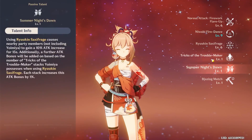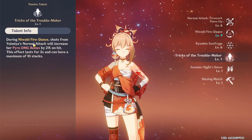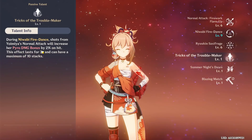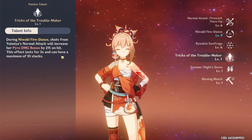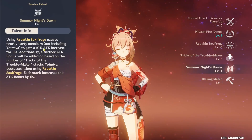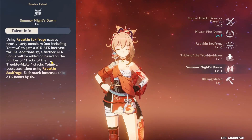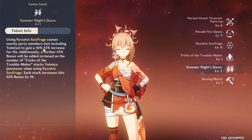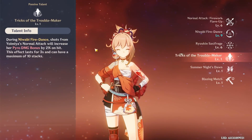Her passive talents seem pretty strong. The first one buffs her elemental skill's normal attacks — every time you normal attack you gain 2% pyro damage bonus on hit, lasting 3 seconds with up to 10 stacks, giving a maximum of 20%. The second passive gives an attack percent buff when you use your burst: all other party members gain 10% attack for 15 seconds, plus 1% more for every stack of Tricks of the Troublemaker.